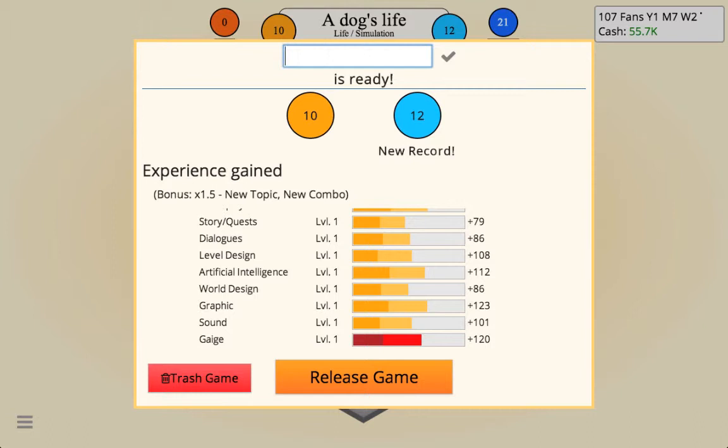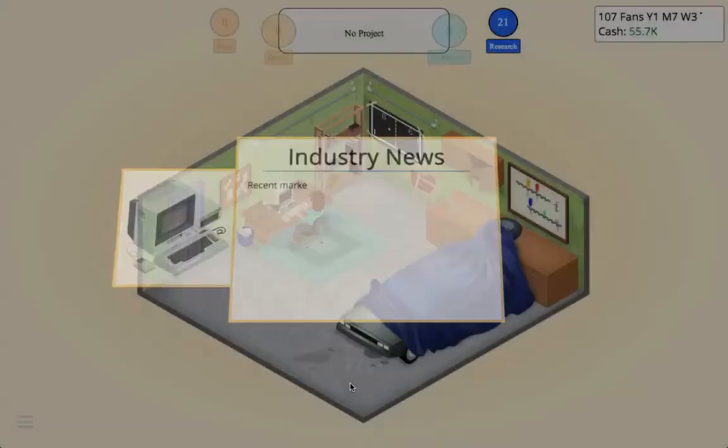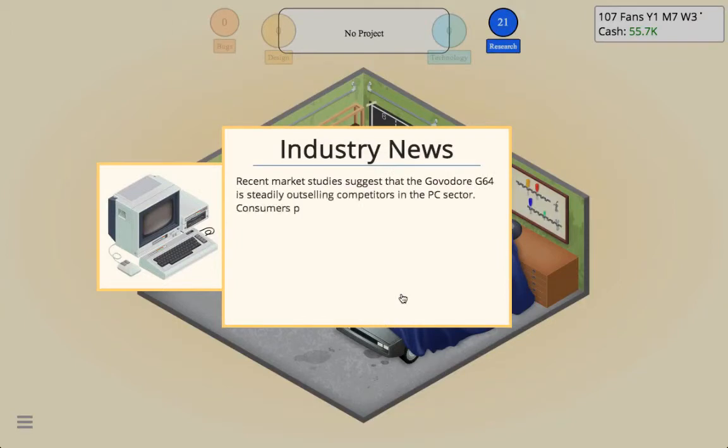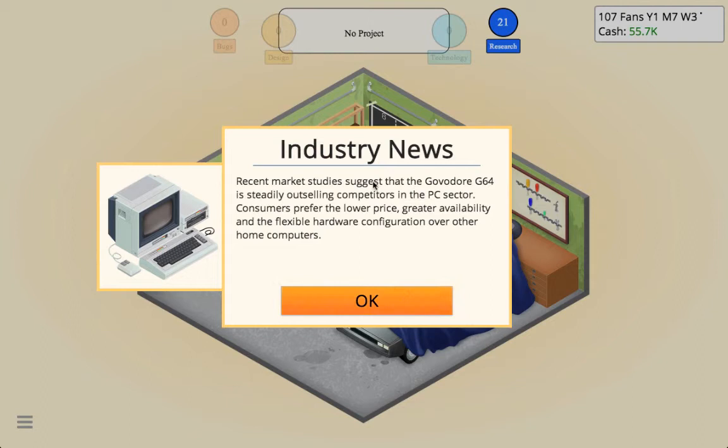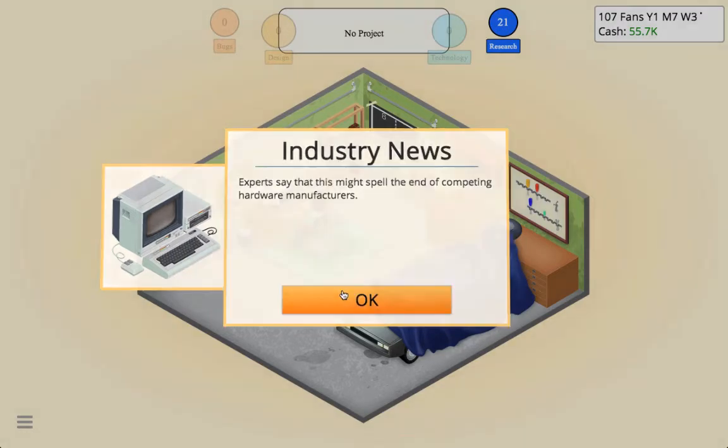Actually, we're going to rename it to 'Life of a Dog' — I like that better. Recent marketing studies suggest that the Gorbador G64 is outselling competitors in the PC sector. Consumers prefer the lower price, greater availability, and flexible hardware configuration over home computers. Experts say this might spell the end of competing hardware manufacturers.